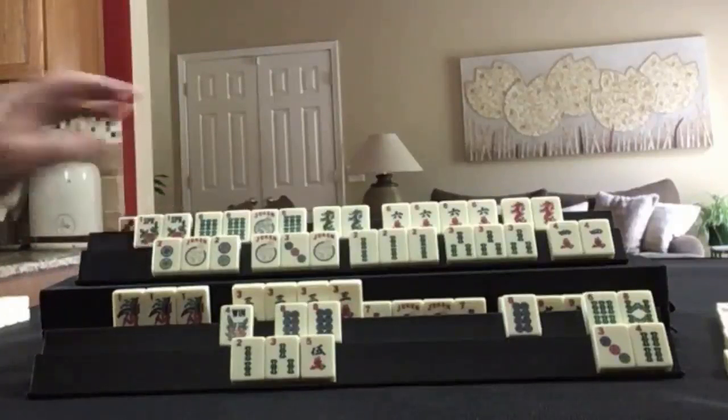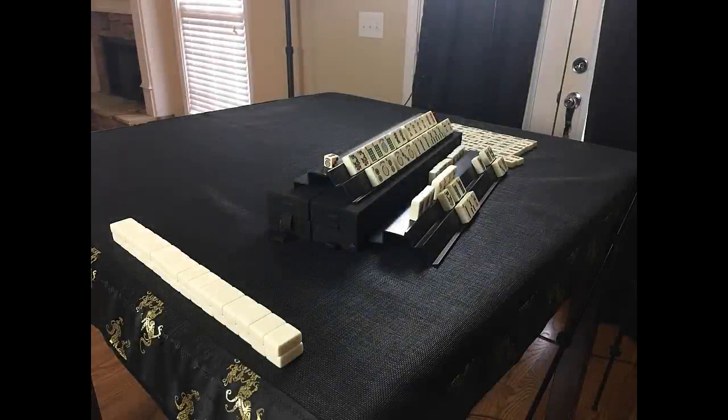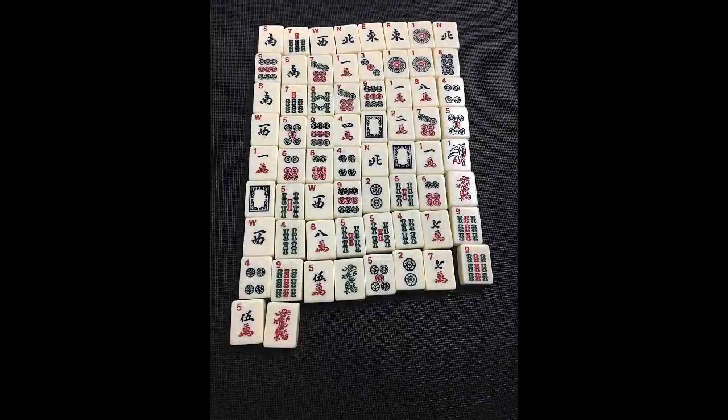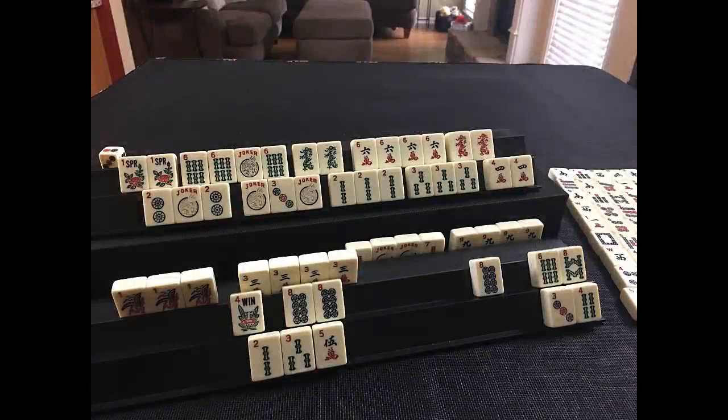Red dragon — and that would be double mahjong! So we have a concealed consecutive run hand — that's going to be a 30-point hand. And here we have like numbers with 6's — that is a 25-point hand. Double mahjong means double value for both hands, so this would be 60 and this would be 50 — so 110 total. No winner here so they would owe the full value. Anytime you play 3, 6, 9, keep your eye on the potential for like numbers. Player 2 was able to make that switch and also play consecutive run with little numbers — they drew into it because they made the right decision towards the end of the middle game, ending up with double mahjong.